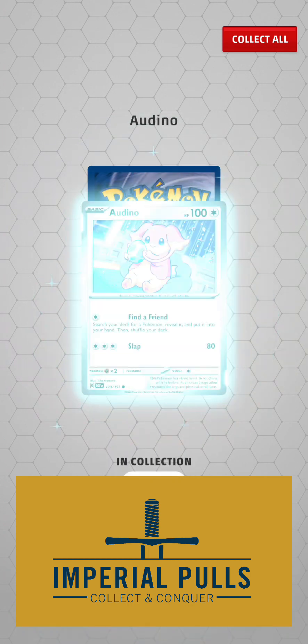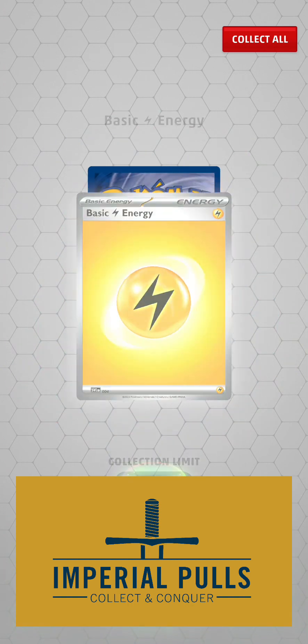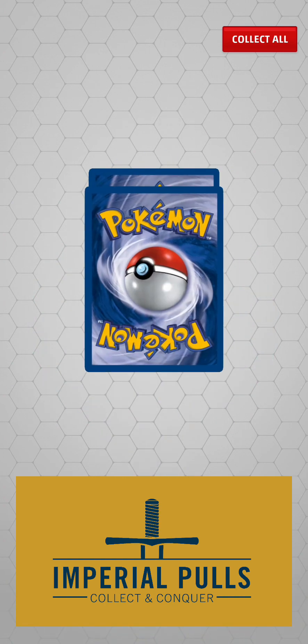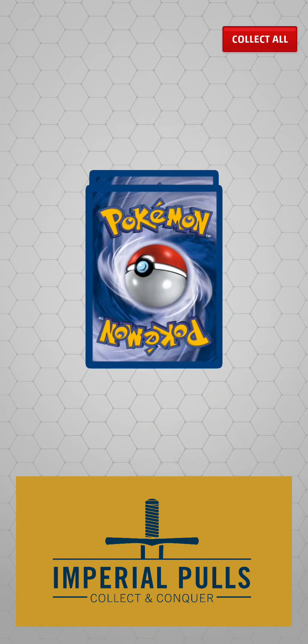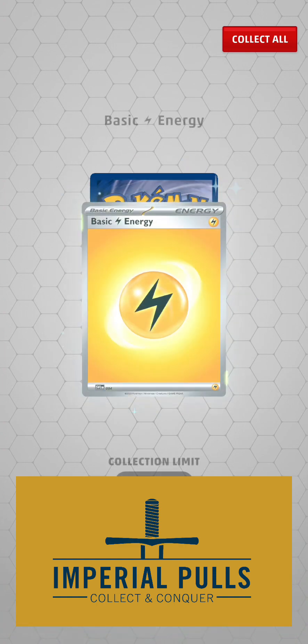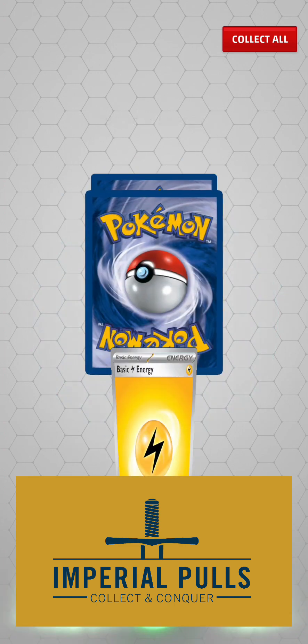Artisan. Miriam. Arduino. Energy, energy, energy, and so on. Lots of energy in our deck here that we've got in the Build and Battle Box of Obsidian Flames.